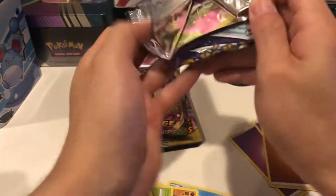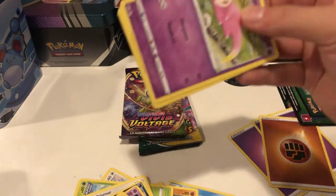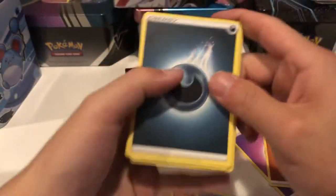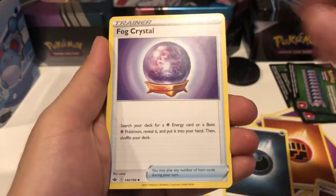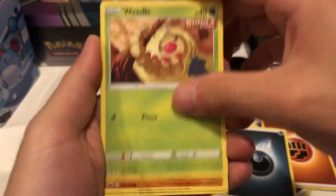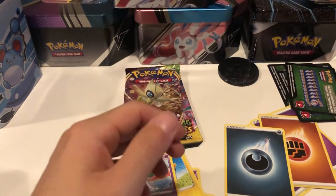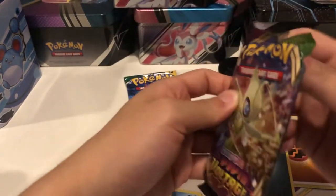I have so many tins now that I have to liquidate somehow. Another green and white code card — that's four in a row, really bad. Maybe they put all the trash packs in this one. We got a darkness energy, a Roxanne, an Agatha, a Fog Crystal, a Galarian Slowpoke, a Weedle, a Clobbopus, a Mareep, a Ralts, a reverse holo Cilio, and a Glade. Not looking too hot to start for the water tin.